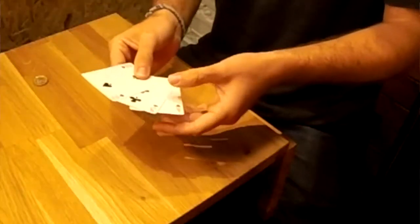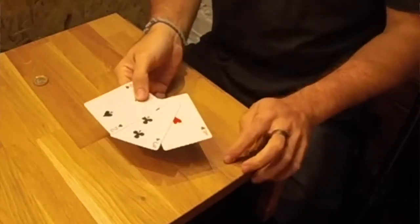Hi guys, I'm going to show you a little trick called Three Card Monty. It's used by gambling cheats all over the world to get money out of people, but I'm going to show you how it works. We've got the ace of hearts, the three of clubs, and the two of spades.